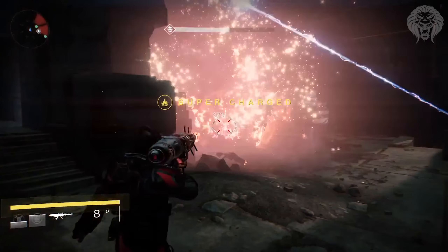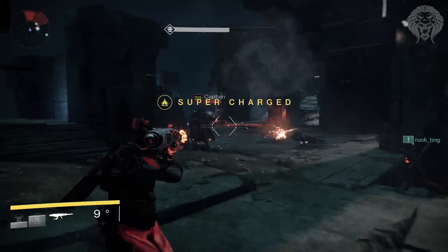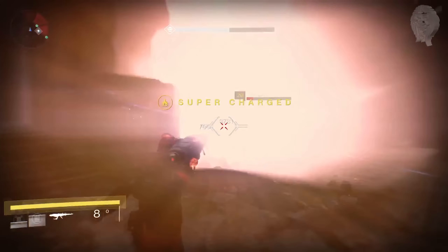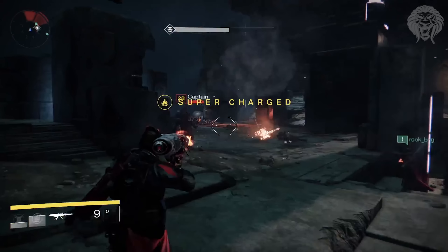We can also see one of the strikes — I think the only brand new strike coming to House of Wolves — where you have to take out a character called Taniks, who is basically a Fallen traitor. You encounter him in different stages throughout the strike.